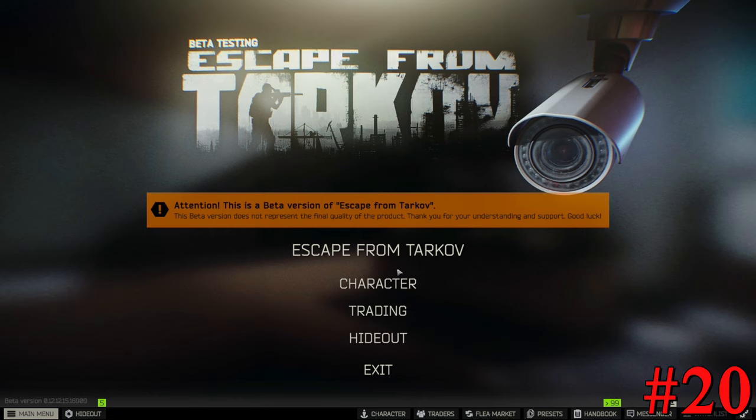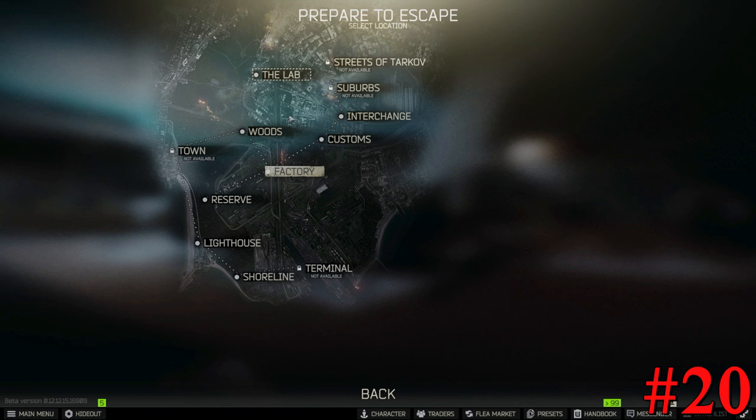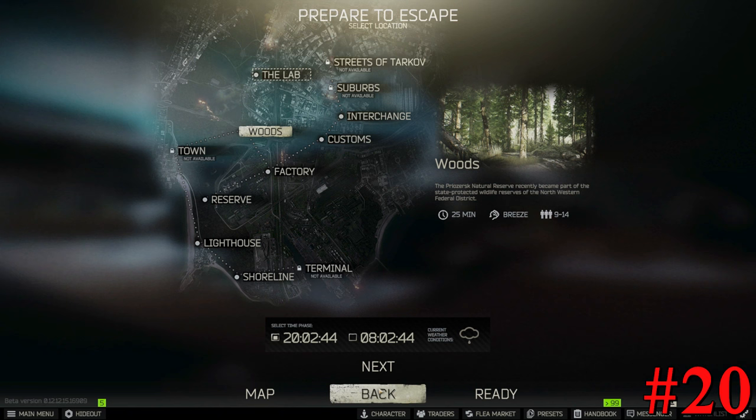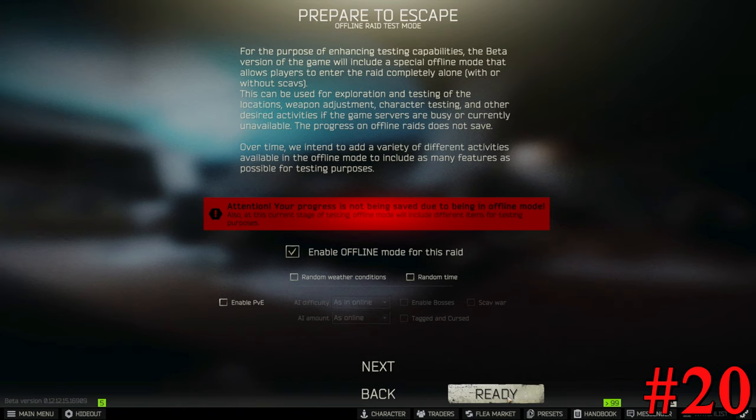If you're new to the game and still trying to learn the maps, something that really helps is using offline mode. Find your character — you don't have to have anything on you to do this. Pick whichever map you want, like Woods for example. You can still choose between night or day, then go to Next. Right there is Enable Offline Mode — just click the little box and a checkmark will come up. You can enable PVE if you'd like, which will enable bosses and scavs, but if you're just trying to learn the map I recommend not checking that box. Hit Ready and it'll take you into the raid. You can explore throughout the map — you'll still have the timer but you don't actually have to go to the extractions. Everything you bring in will be saved and back in your stash once you leave. You can also just quit back to the menu once you finish learning what you want.